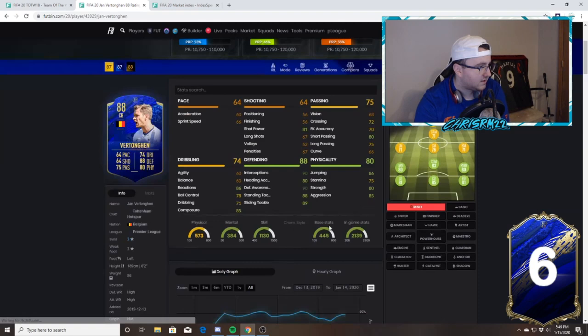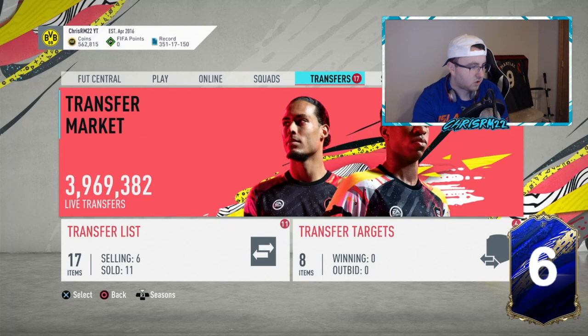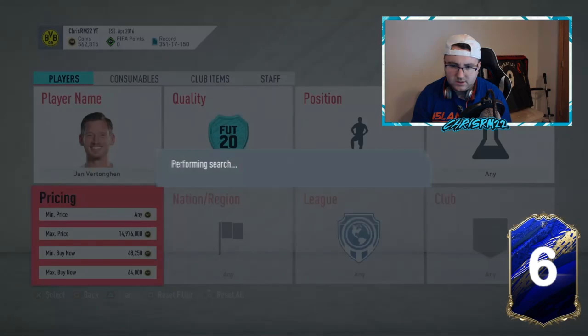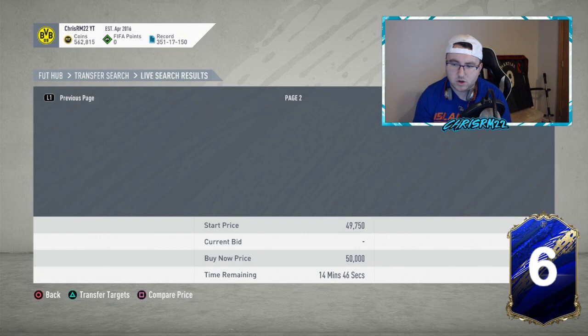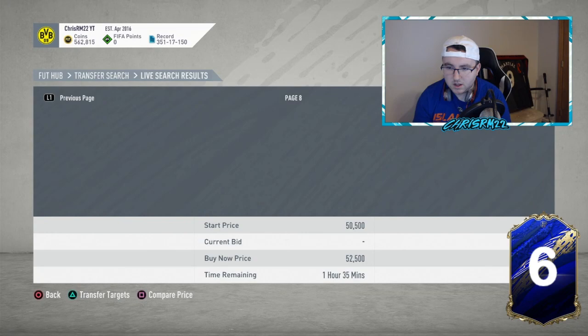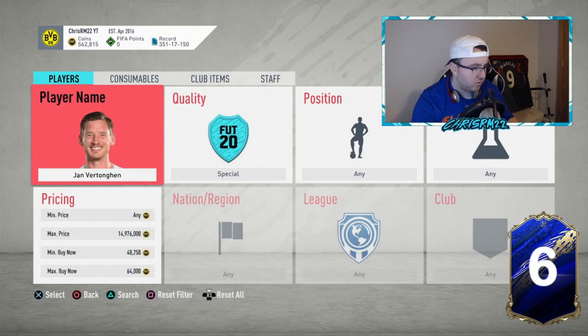Let's look at this Yana Vertonga — he's very high as the center back version. His graph shows 70 overnight, 71, 68, and now 64. This card is very rare — I'd be surprised if it actually gets bought. Let me see if I can find an undercut. I see a lot at 64k, but nothing at like 60, which is the price I was willing to pay to sell for around 67k overnight. We move on.